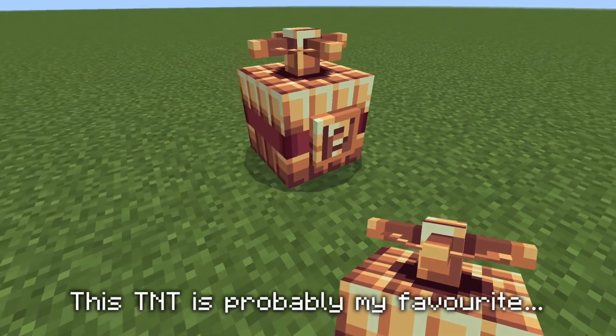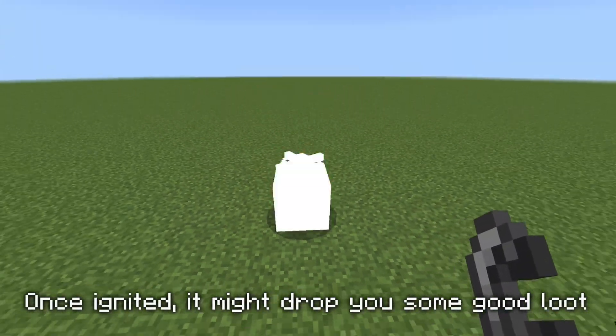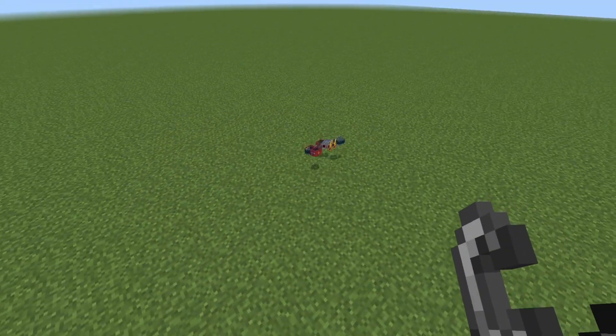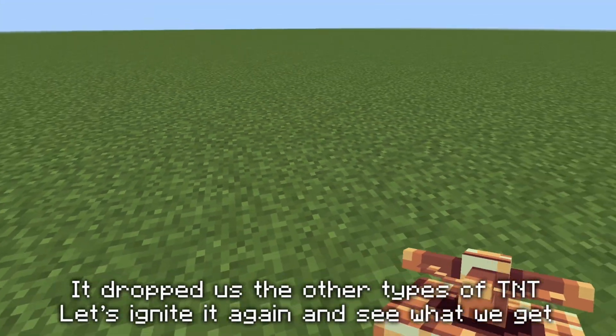This TNT is probably my favorite. It's called the lucky TNT. Once ignited, it might drop you some good loot or it might even strike you with lightning. It dropped us the other types of TNT.